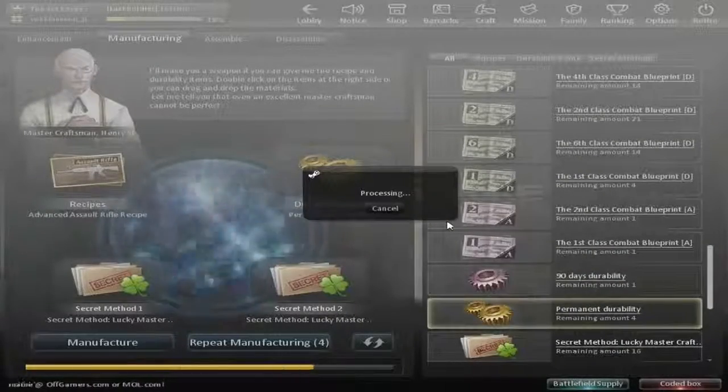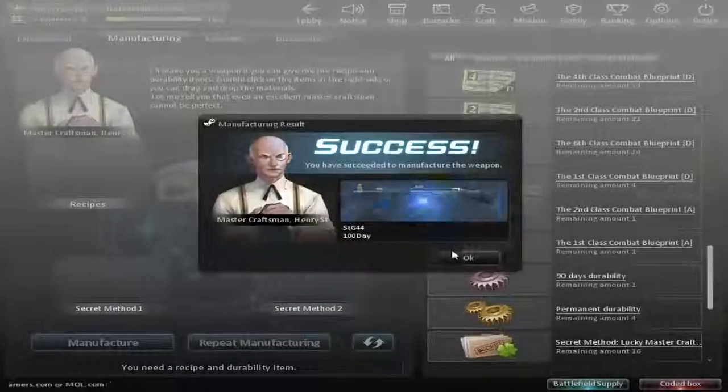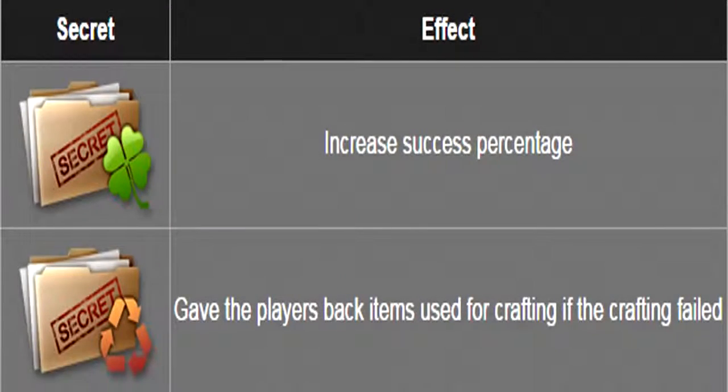Now I think it's time for me to show you guys how to craft. The crafting is simple, but you need a lot of things to craft. Such as: Secret Method Lucky, Secret Method Master Craftsman, and another one called Secret Method Recycling. These two items are built to give you a higher chance of success.